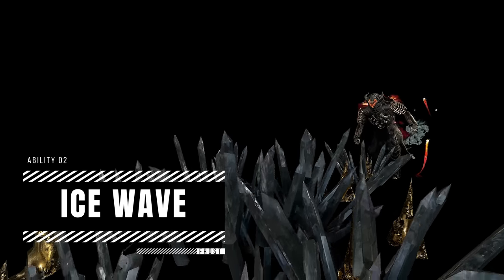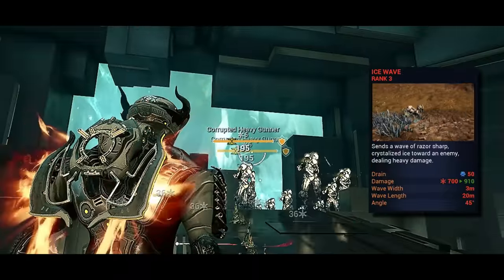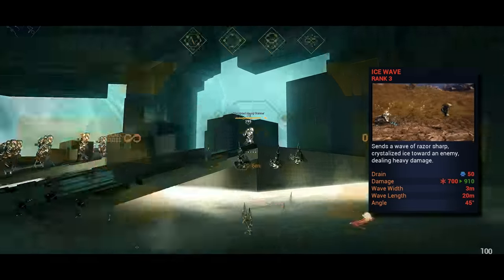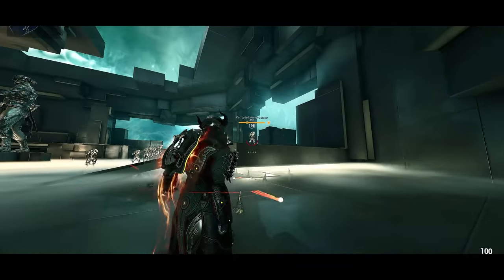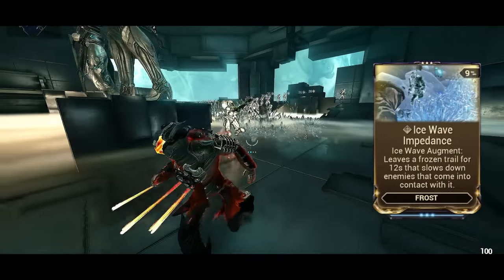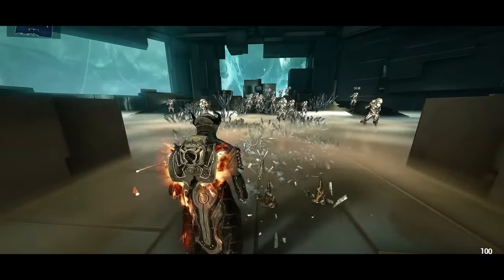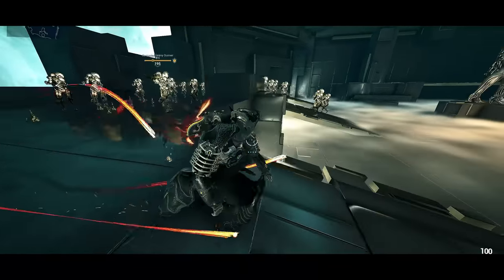Onto the second ability, Ice Wave. When cast, you summon a cone-shaped cascading ice spike that damages enemies and applies cold procs to slow them down. The great thing is that Ice Wave follows the terrain, which can climb stairs or a slope to damage enemies. This ability has an augment called Ice Wave Impedance — after casting Ice Wave, you leave behind a frozen patch that slows down enemies who come into contact with it. Unfortunately, the first two abilities aren't that impressive and are in need of a serious rework.